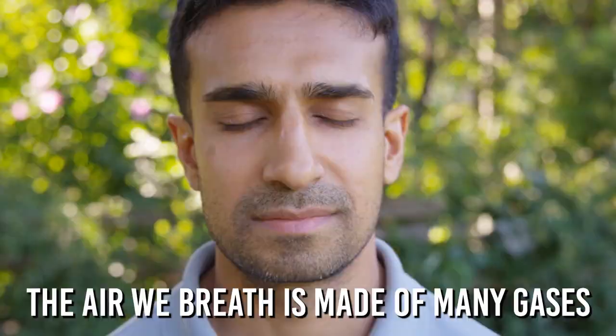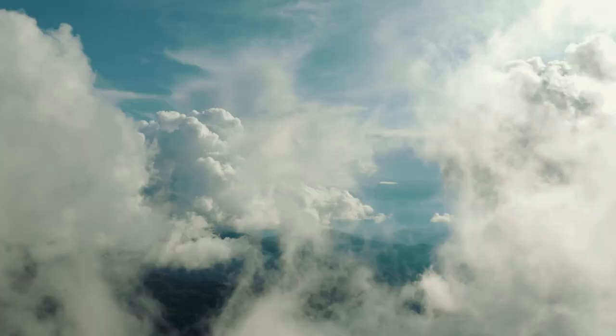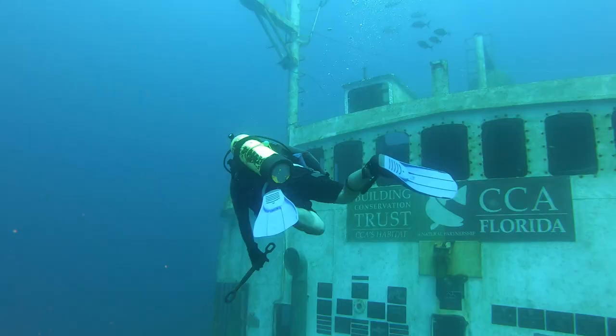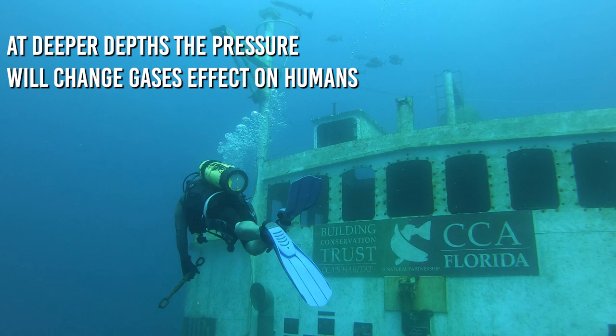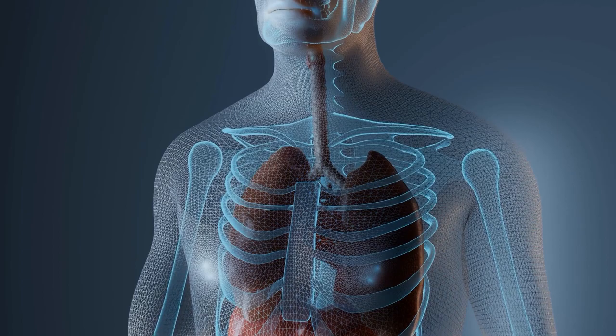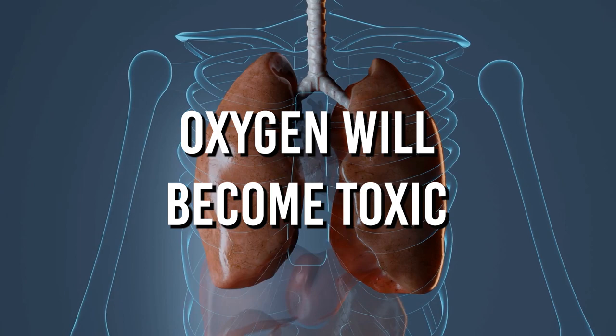In the real world, the air we breathe is made up of several gases like oxygen, nitrogen, CO2, and several others. At Earth's surface, this mix of gases is perfectly safe to breathe, but dive down to 30 meters and some of these gases can start to have very negative effects on the human body. At depth, nitrogen can have a numbing or euphoric effect, and oxygen that we need to live will become toxic.